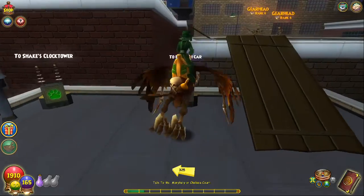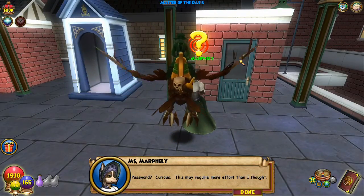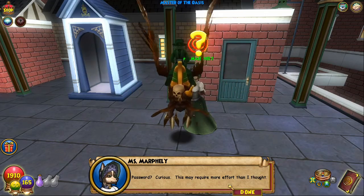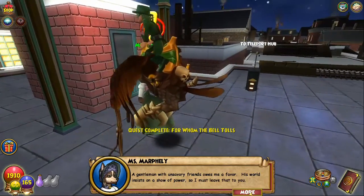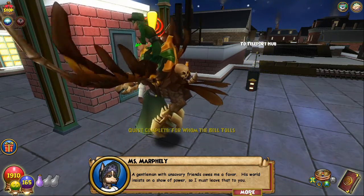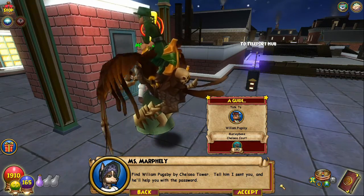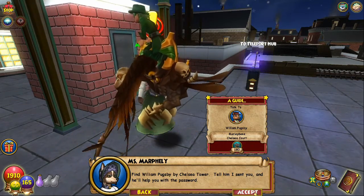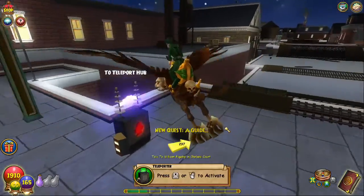What's up? Password. 'This may require more effort than I thought. A gentleman with unsavory friends owes me a favor. His world insists on a show of power, so I must leave that to you. Find William Pugsby by Chelsea Tower — tell him I sent you and he'll help you with the password.'